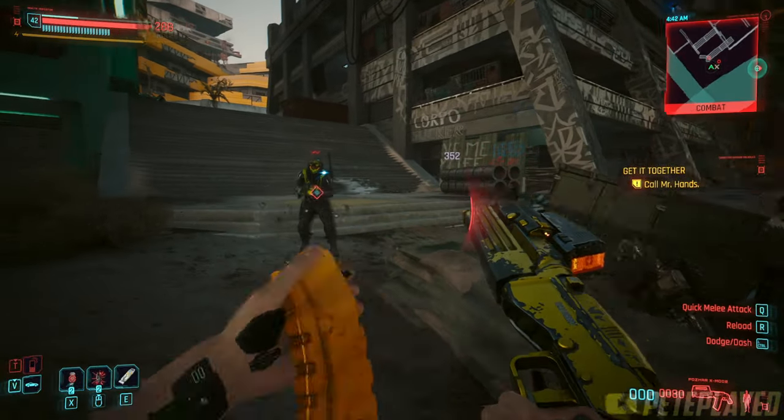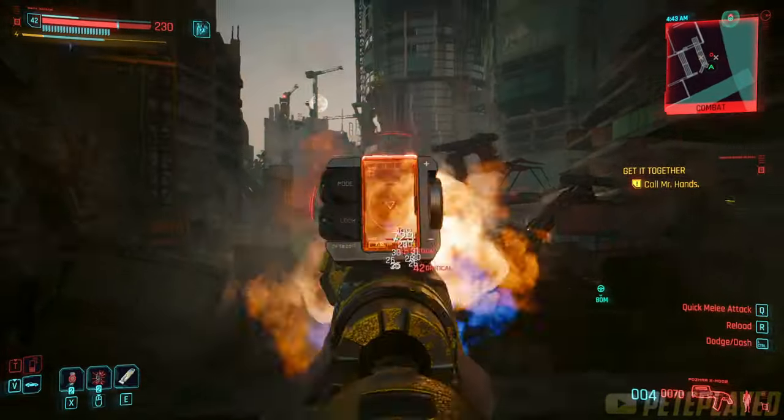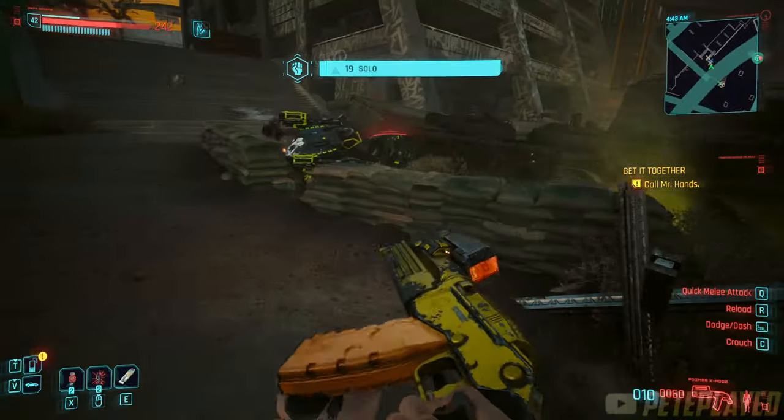Hey guys, welcome back with another Cyberpunk Phantom Liberty guide. Today I'm going to be showing you how to get another iconic weapon — this time the Pozar X-Mod 2 power shotgun. Let's go get it.